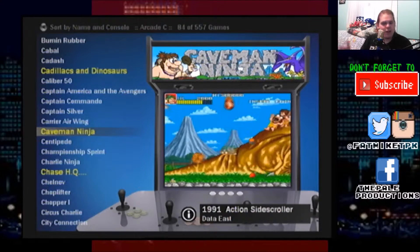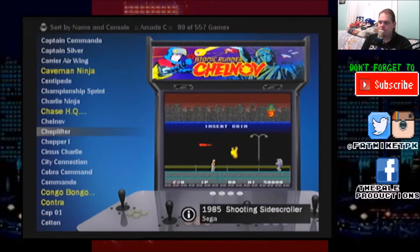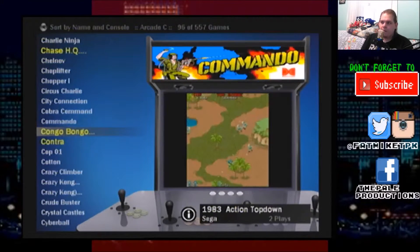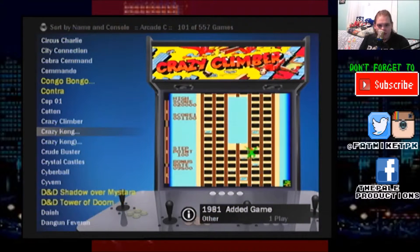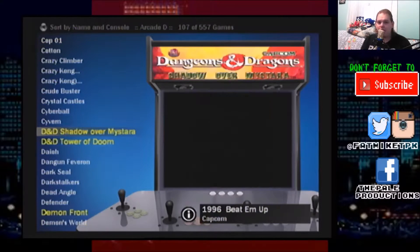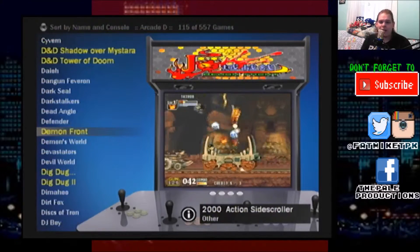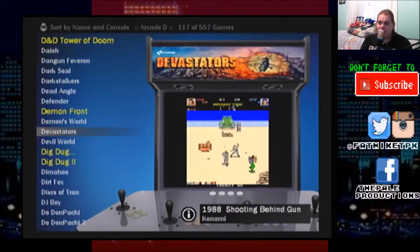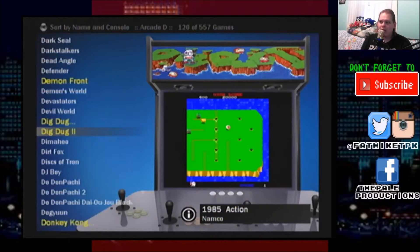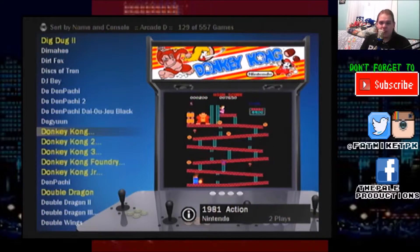Caveman Ninja — Joe and Mac — is really fun. Lots of fun games. The reason I made this is because I wanted an arcade machine. At the time I actually only lived in a one-bedroom apartment, so when I heard about this I had to do it. I actually love this — I've sold a couple to friends of mine who wanted them.